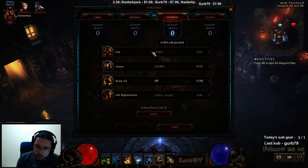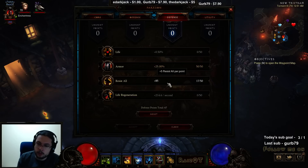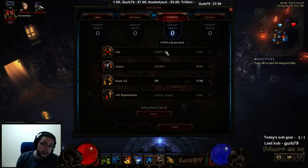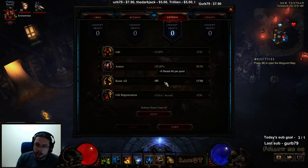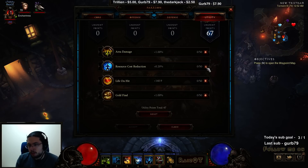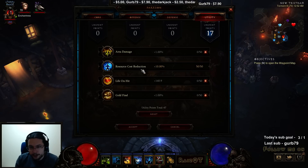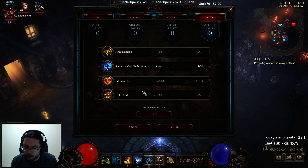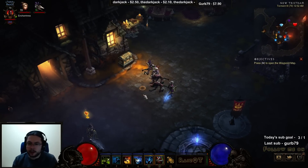For the utility Paragon category, life on hit is not super strong but quite helpful. I'm going for gold find right now because I need gold, but ideally I'd do resource cost reduction to avoid mana problems, then life on hit — or the other way around. Maximum mana is also good if you have mana problems, but the other stats are simply better. It depends on the state your character is in.